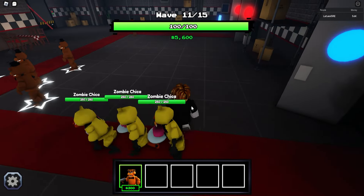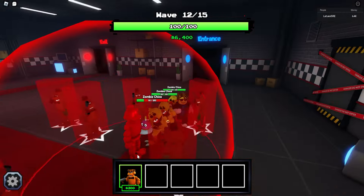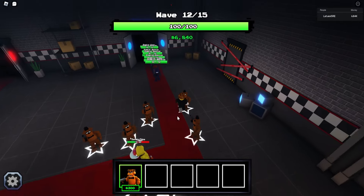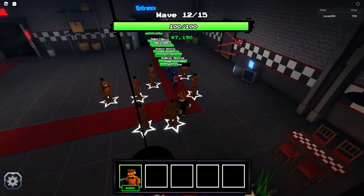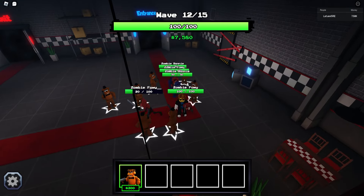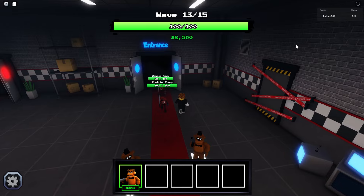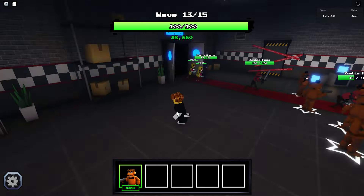Here are the zombie Chicas — they are girls, which is insane. Let me skip straight ahead. One secret tip: if you keep glitching in secret wave number one, you can basically get some epic units for free — I don't know if that's a bug or the purpose of the game, so let me know in the comments. We made it to wave number 10!